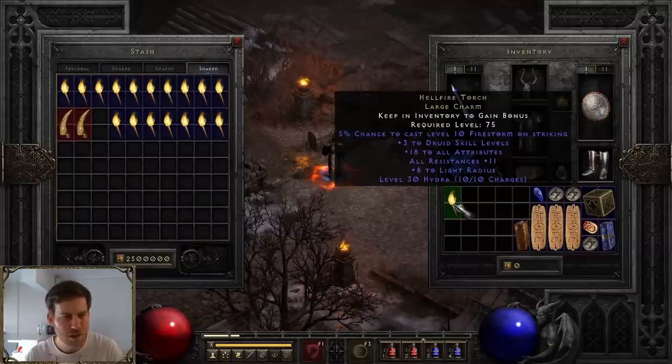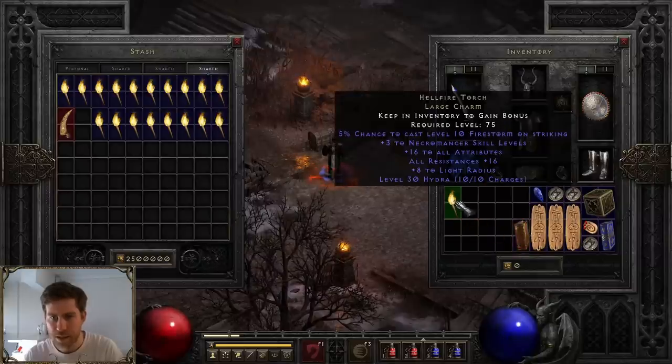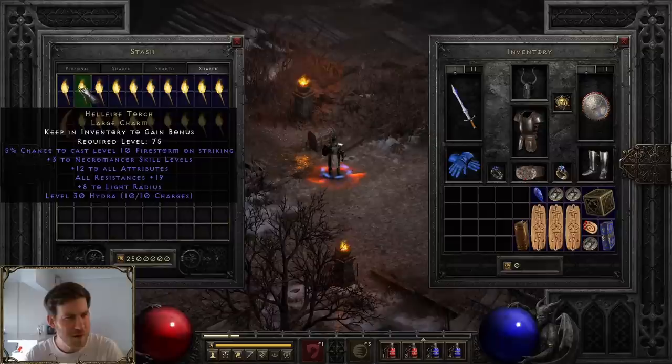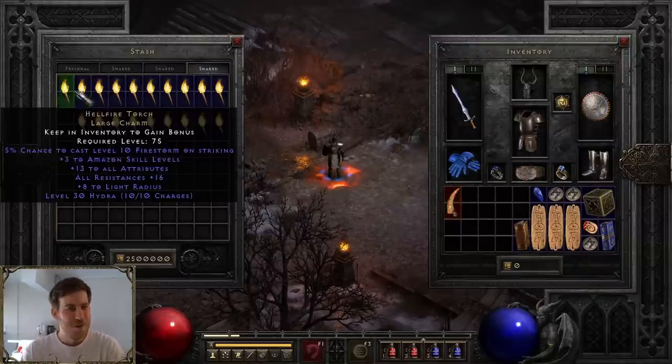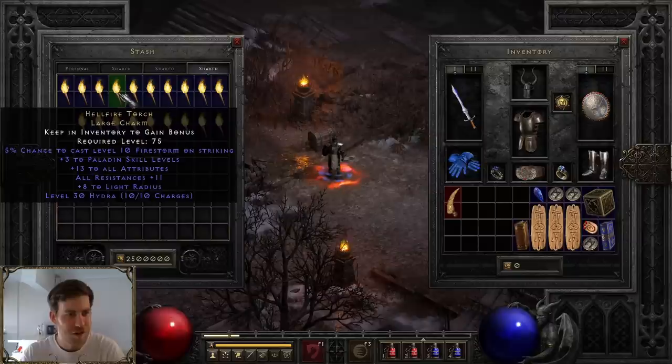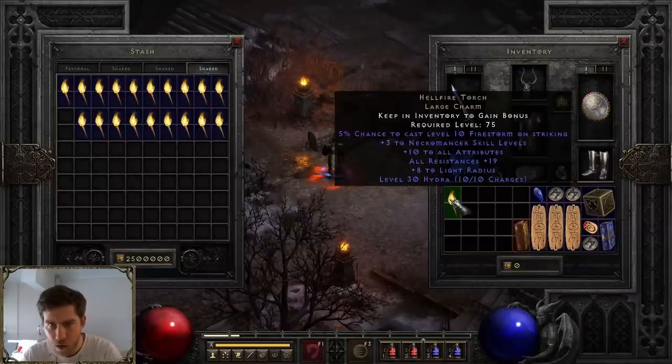18/11 Druid — we've got so many Druid torches. 16/16 Necro — that's pretty good. I think that might be one of the best Necro ones we've found yet. Hard to say. Last torch — let's see what we got. I'm kind of hoping for either a god-like Sorceress one or a half-decent Paladin one. 10/19 Necro — not the best, not the worst.